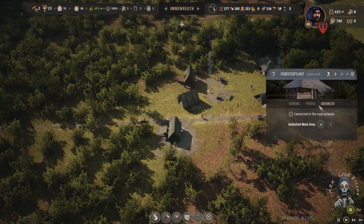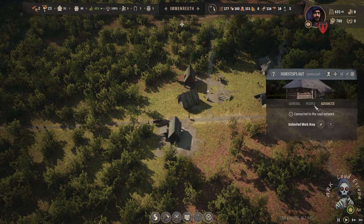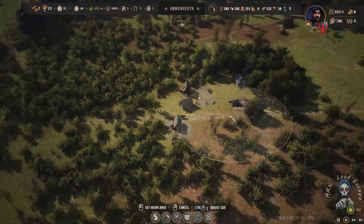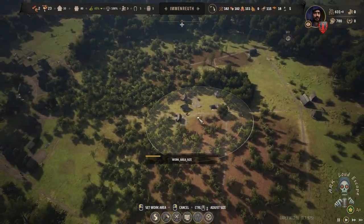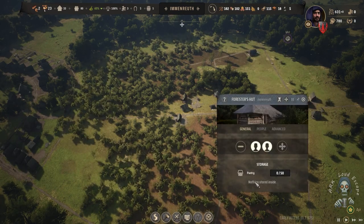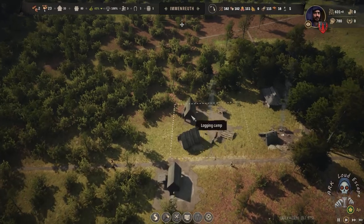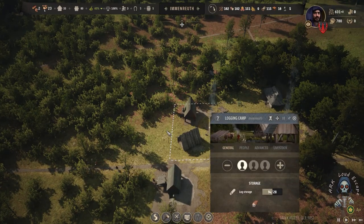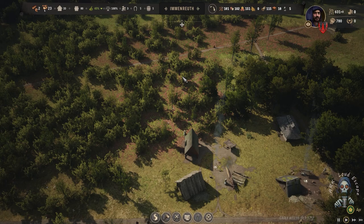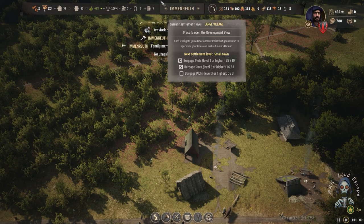We can assign an ox there but we don't have to — later on we can assign one and keep the ox working on the wood district. But we won't do that. I want to increase the size of the planting area. It is good now, but they are still only working in one place, which I don't like. I want them planting a much larger area.